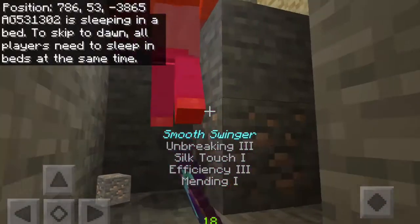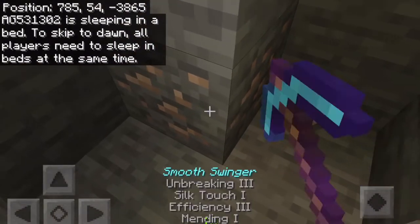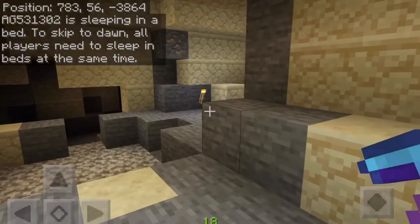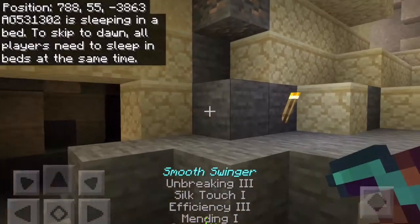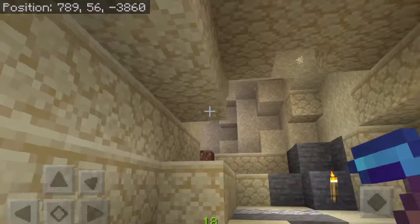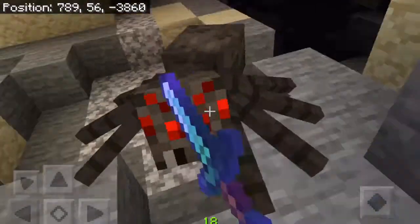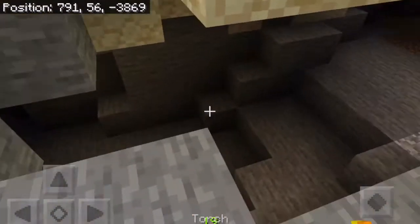A zombie just jumped in this hole. Ow. That hurt. Where'd you even come from? A.G. just slept, so no more zombies — well, he's attempting to sleep. But no more zombies should come into my space. I was just looking for a new area. This is barely being held up here. There's so many monsters in here. I'm just gonna go in these areas just to light them up — that's the only reason I want to go in here now, because I don't want to deal with this.